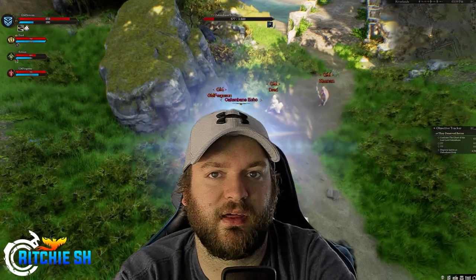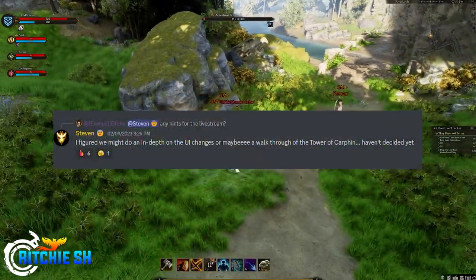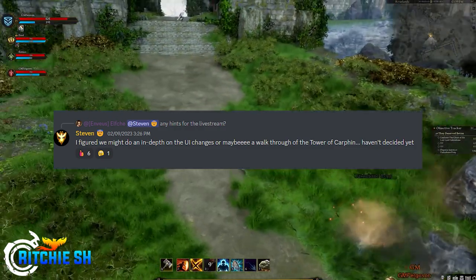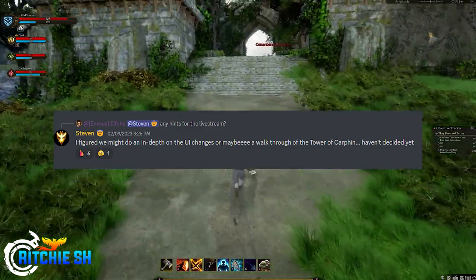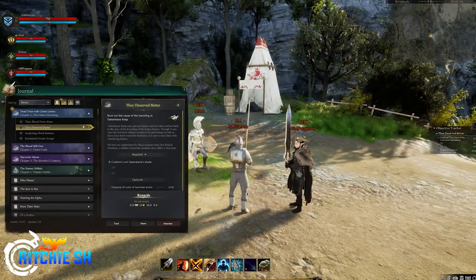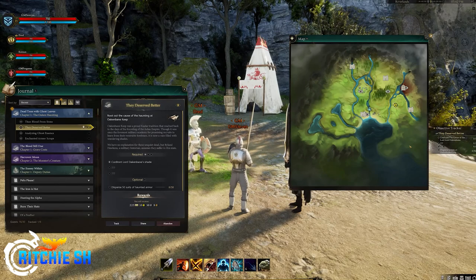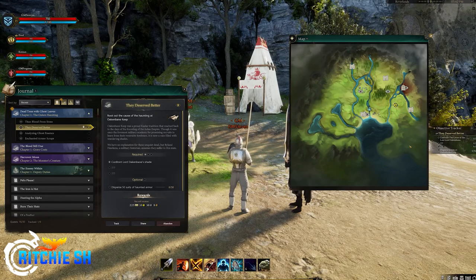Steven took to Discord the other day when someone asked for leaks and he stated: 'I figured we might do an in-depth on the UI changes or maybe a walkthrough of the Tower of Carfin. Haven't decided yet.' We saw in January some big UI changes for the game, giving us a mini map, a quest log, inventory, and a looting system, which are all pretty cool.